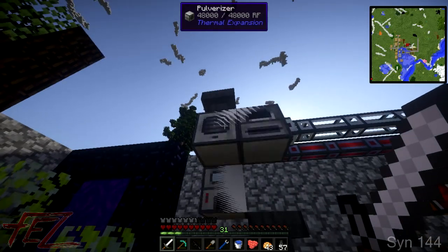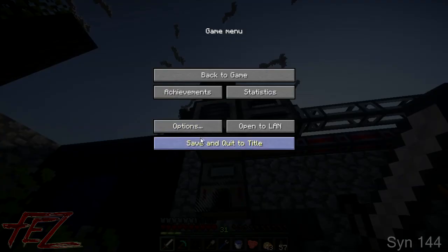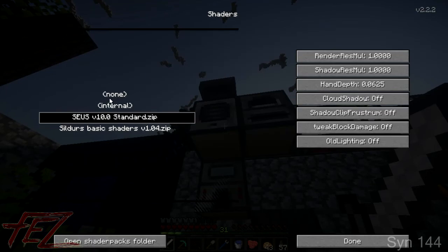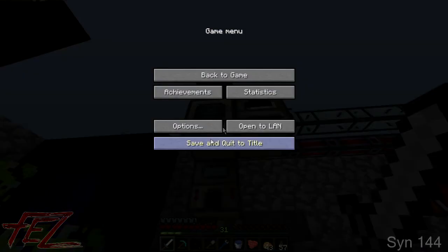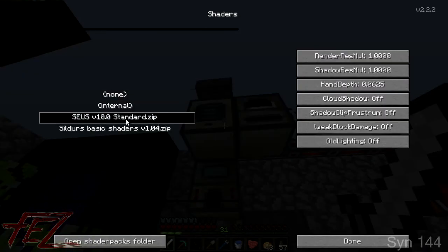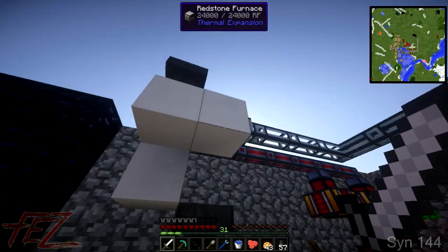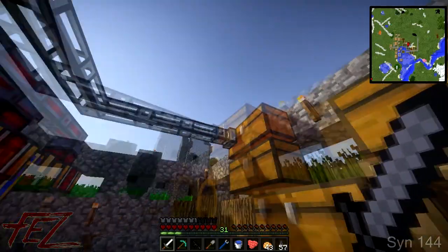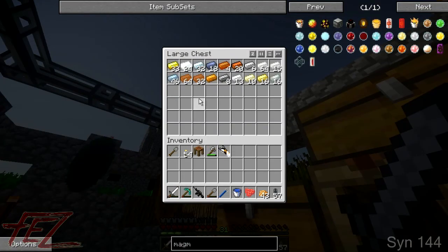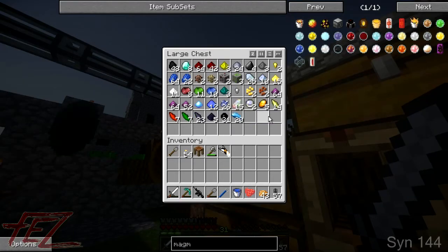As you can see, these blocks are glitching out pretty badly - that is because of the shaders. With no shaders, they're fine. And with shaders they do mess around a bit. But that is a Pulverizer into a redstone furnace with item ducts going into here.